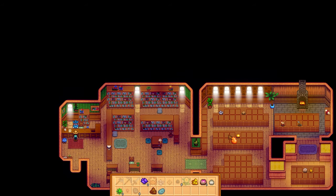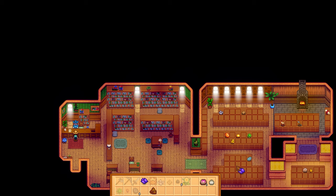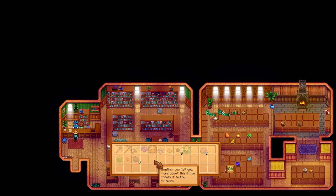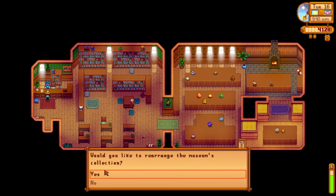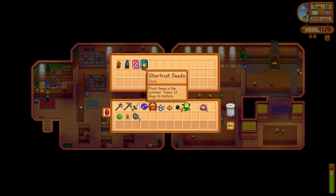Look at all this stuff to donate to the museum. I am trying to do some sort of rainbow effect in here, so we'll have to move things around as we get more things — it's gonna be rough to start and then get more and more rainbow-y as we go on. How do you guys organize your museums? Do you do it in rainbow order, specific areas for specific things, or just toss it in willy-nilly? I'm kind of a rainbow girly.